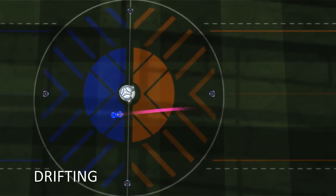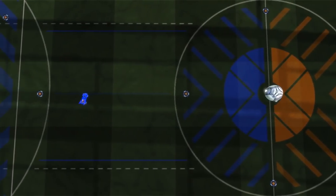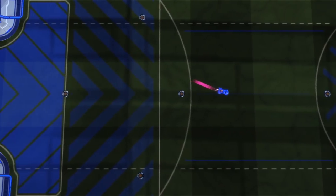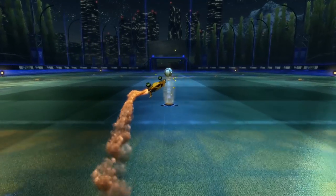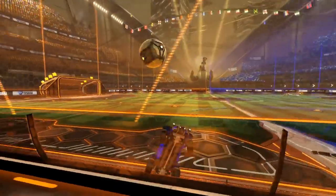You need to be able to drift and boost at the same time. The quickest way to turn your car around is by drifting and boosting simultaneously. Some of the best kickoff strategies include drifting and boosting simultaneously, and advanced recovery methods often include drifting and boosting at the same time.